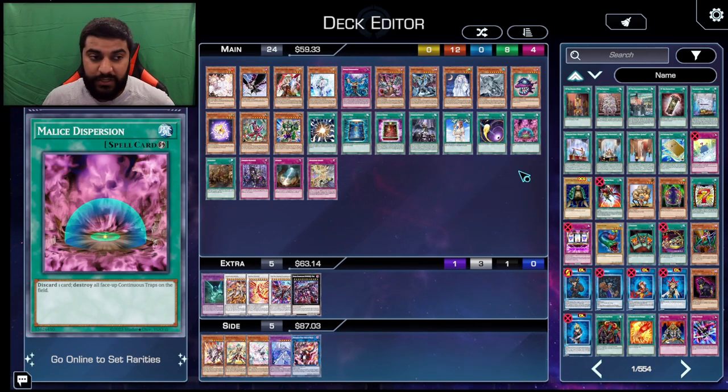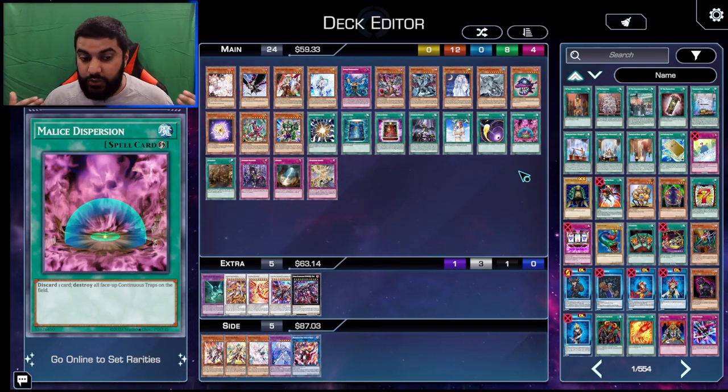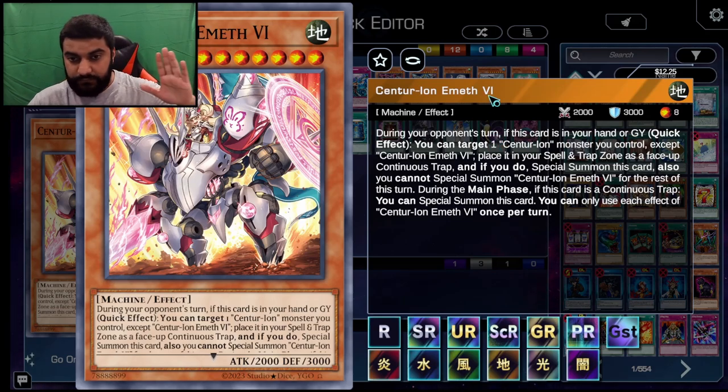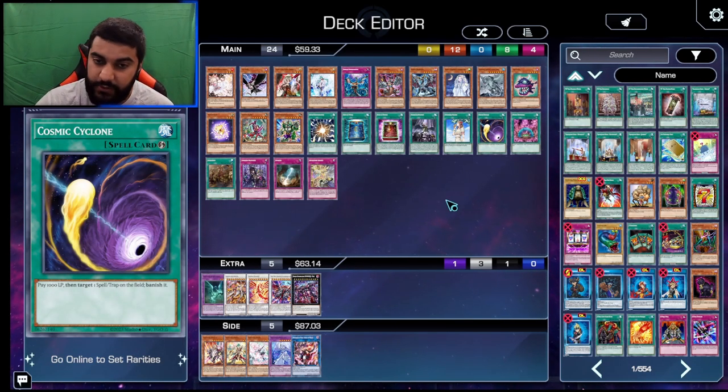Another card people wanted to play is Malice Dispersion — one card that destroys all face-up continuous traps on the field. They usually have two, so if you use it during the standby or draw phase, you can pop all their cards and they lose a lot. Emeth is only usable during your opponent's turn from hand, so it can only save one, and it doesn't protect from destruction anyway — so Malice Dispersion is pretty good.